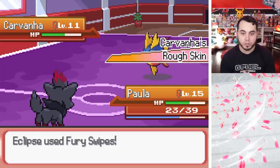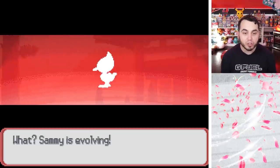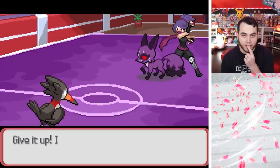You've activated my Trap Card. He's doing big things, turning into a Trumbeak already at level 14. I didn't know what level it evolved, but that's big for us actually. Here comes the Nickit, and this is a Shadow Nickit.